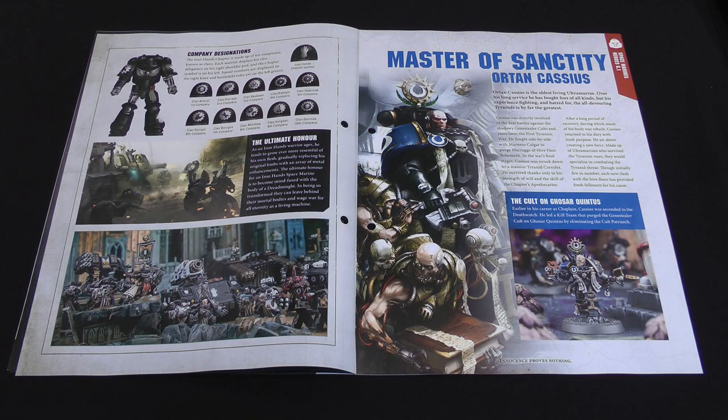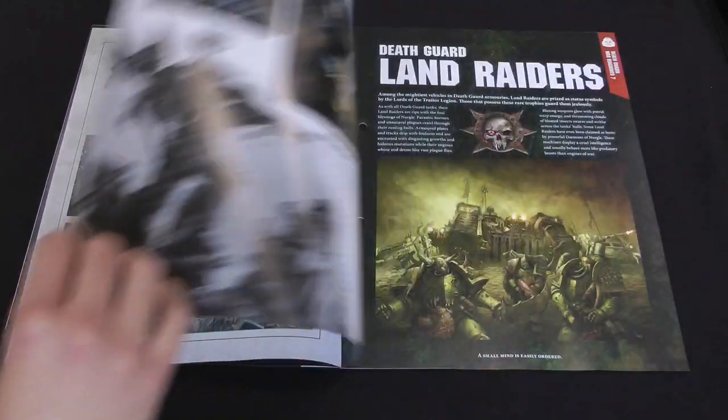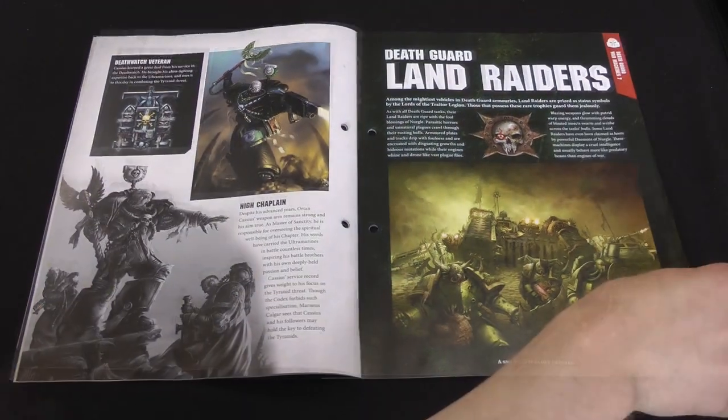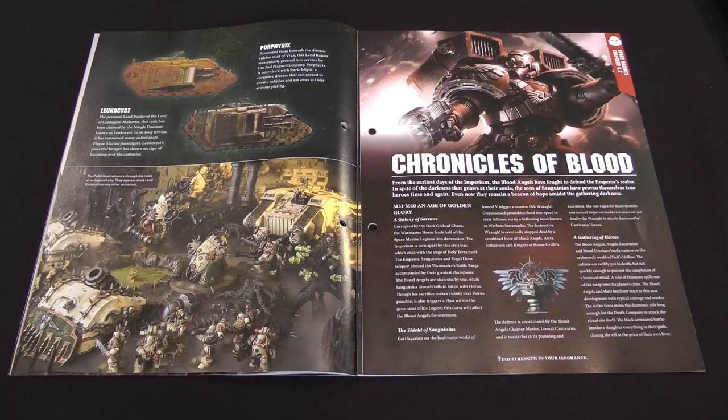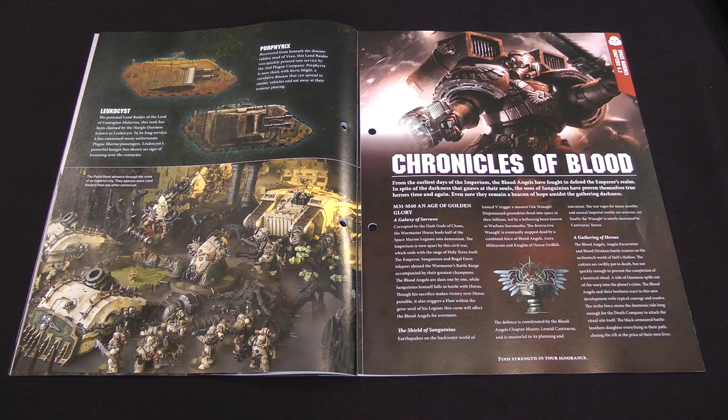Then we have some stuff about the Master of Sanctity, Ortan Cassius, who is the senior chaplain of the Ultramarines. In his younger days he was in the Death Watch, and then later on became a specialist Tyranid Hunter. Death Guard Land Raiders are just Space Marine Land Raiders but all Nurglified. There are a couple of named examples, both Mark IIb Land Raiders, which is a Forge World resin kit you can get.